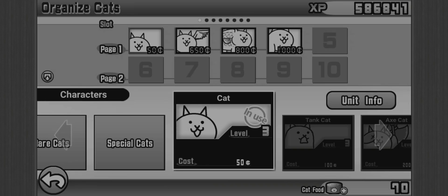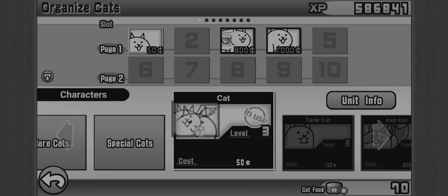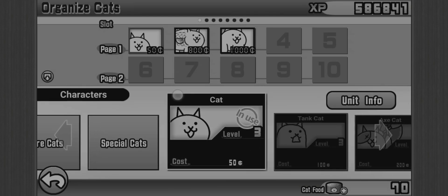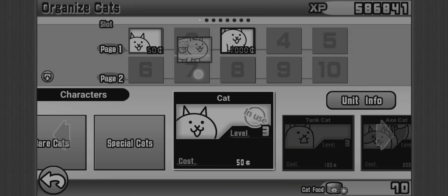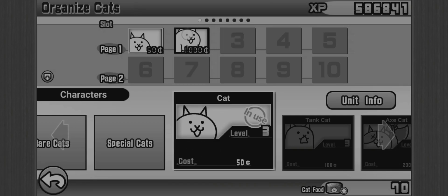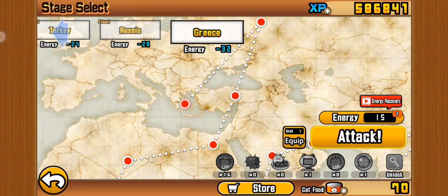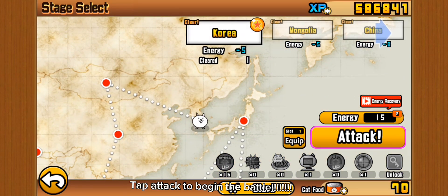The app is Battle Cats, you have normal cat as a beginner. Now we'll start the battle as a beginner. Tap Attack to begin the battle.